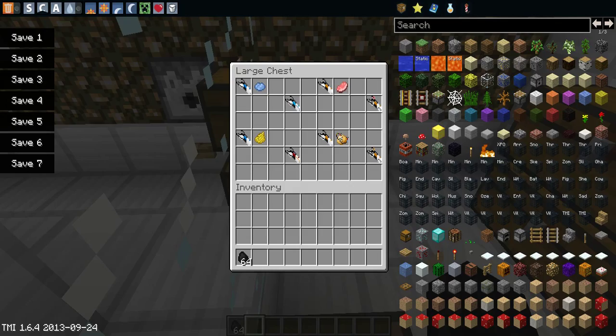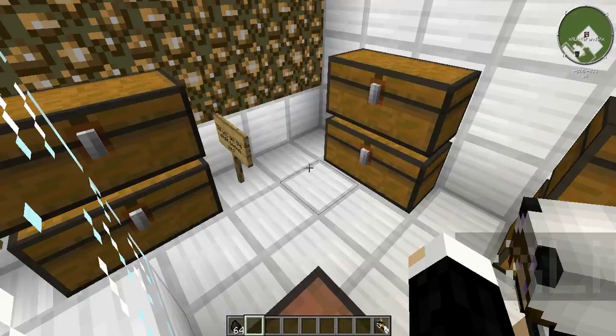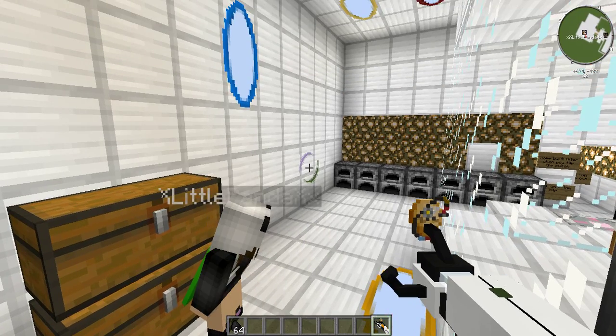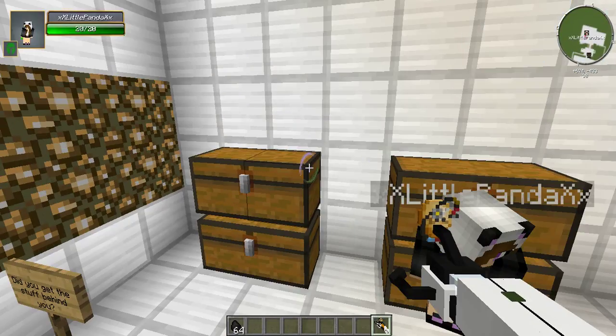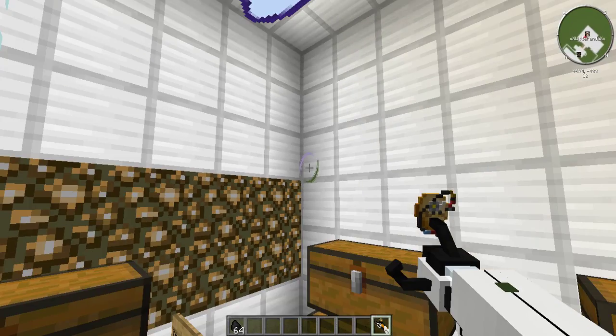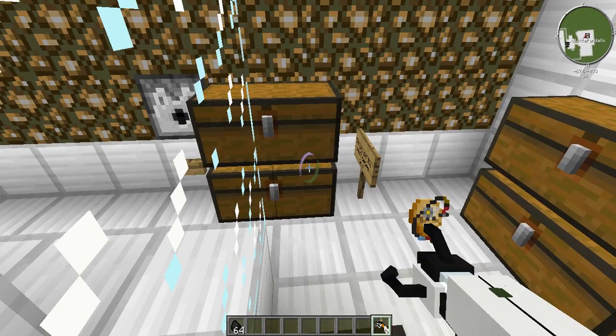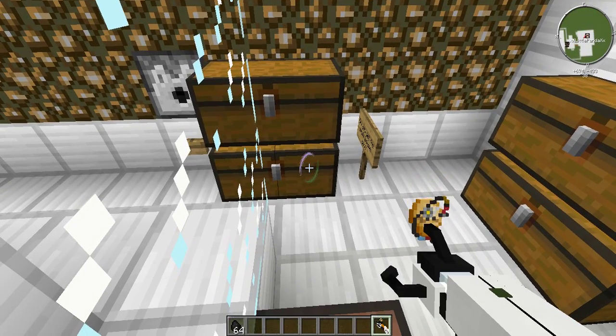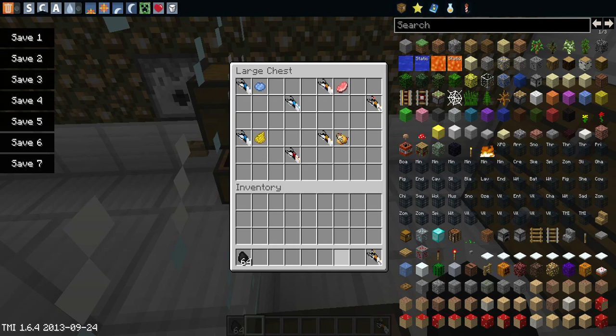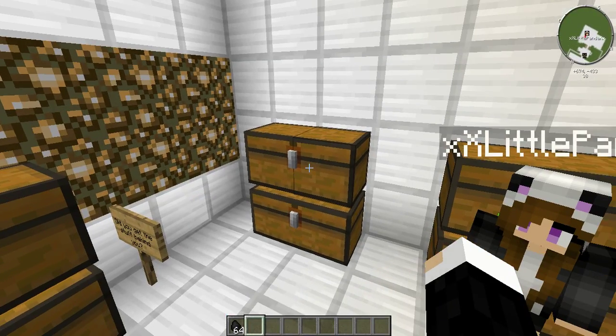Next we have a slew of different Portal Guns with different little features. This one's actually pretty cool — the petitionable gun. If you guys listen, it'll talk. I'll have the link to the mod in the description so you guys can check it out and hear all the sounds and everything yourself.